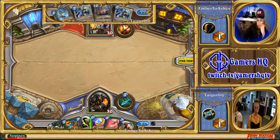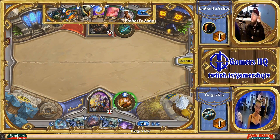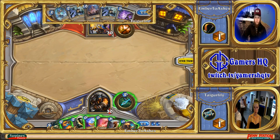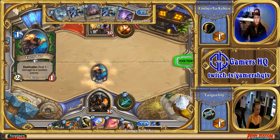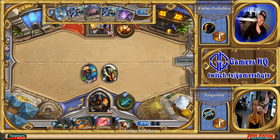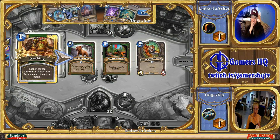It looks like Ember is going to go ahead and Track on turn one to see what he picks up — he picks up dogs. Interesting choice picking that up, because C'Thun Priest can tempo out and play minion after minion on turns two, three, and four. His other options were Hunter's Mark and Stranglethorn Tiger. Dogs might have been the right choice there, but I like Hunter's Mark a little bit more because the Priest could have taunt cards. Tiger Lily goes ahead and Shadow Word: Pains off the Direwolf Alpha.